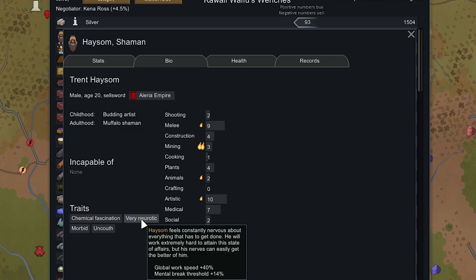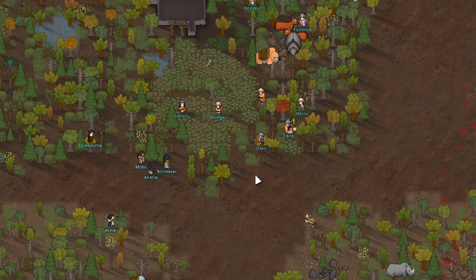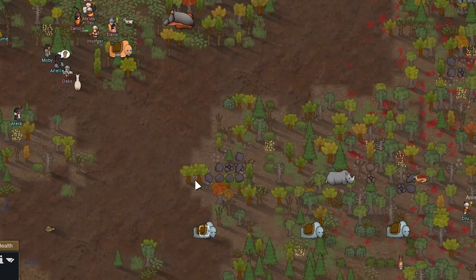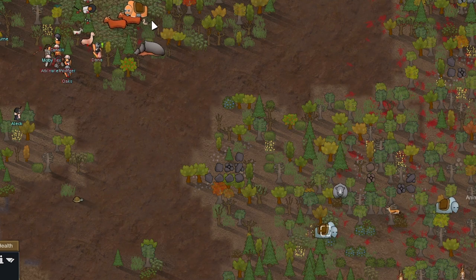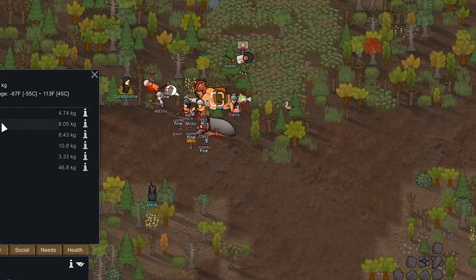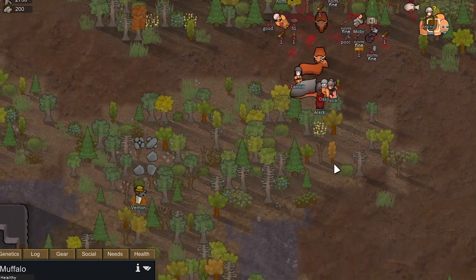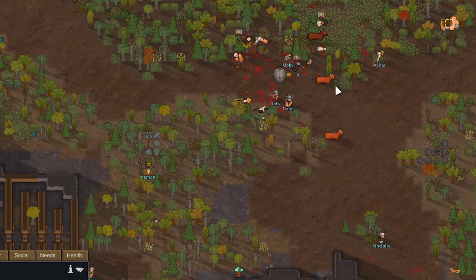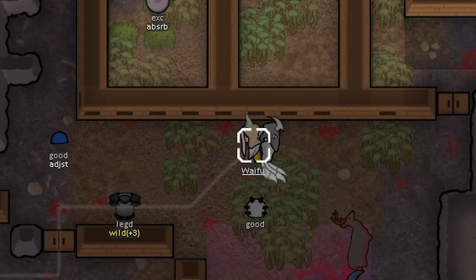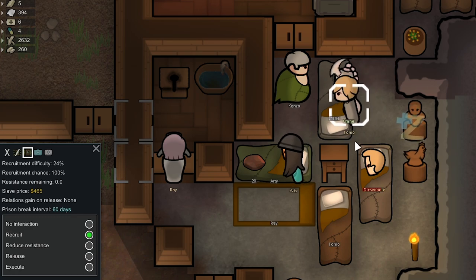We have two traders here who are apparently at war with each other — this is going to be interesting. Unfortunately the muffalos just run for the hills. Muffalos, come on — we need your gear to drop! Looks like the muffalos are not going to drop anything, and apparently it's an animal goods trader caravan. They're going to leave too. That's highly unfortunate. And Ray the Thrombonian decided to leave — we're not going to let her. We capture her and take her to our pretty overloaded prisoner cell with five prisoners now.